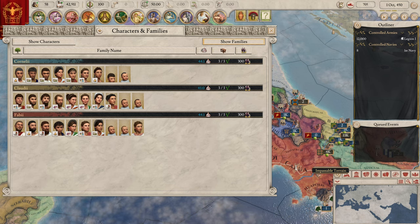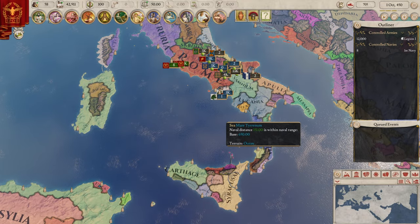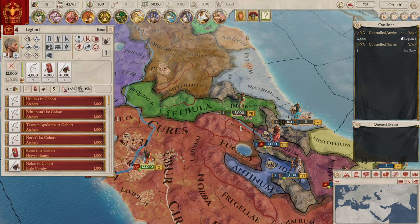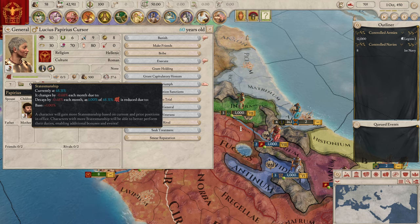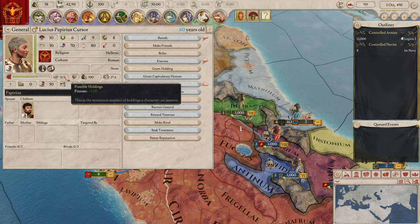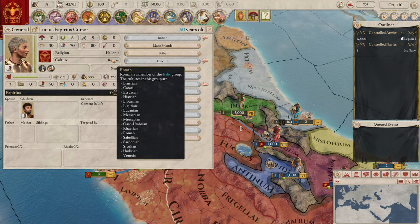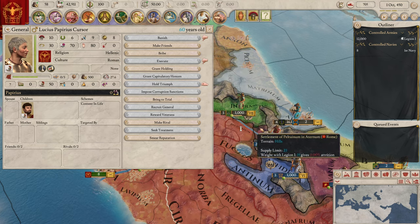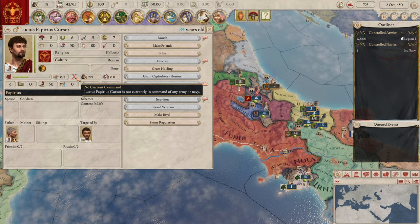There are some further updates: the map has been improved and I believe Sicily was revamped as one of the areas that got changed. There's also a character experience system. There's a stat called statesmanship — the more of it a character has, the more bonuses it gives us. It's currently dropping, though — I'm not sure why.